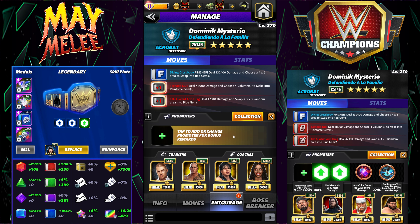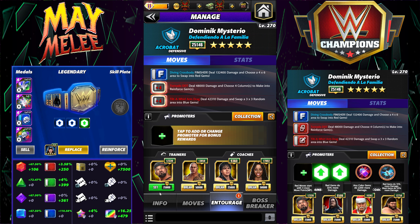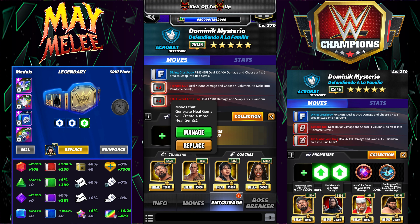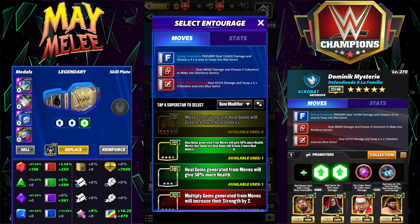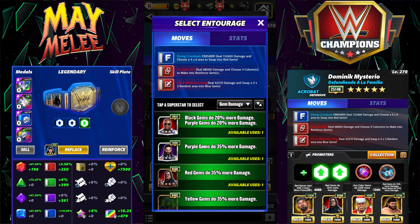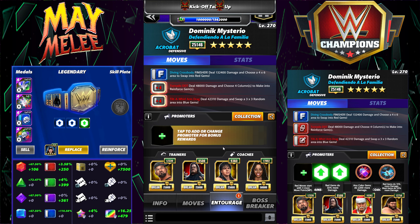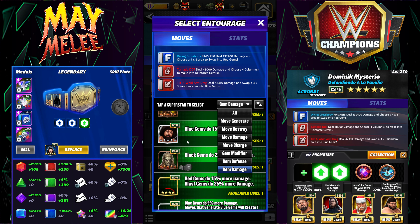Basically you're looking at turn 4. The Dive-In Crossbody is the 10 MP finisher dealing 132k damage and choosing a 4x6 area to swap into red gems. Tornado DDT is 5 MP red dealing 48k damage and choosing 4 columns to make reinforced gems. Tilt-a-whirl arm drag is 5 MP dealing 42k damage and swapping a 3x3 random area into blue gems. For entourage, we're going to run with Butch for 4 red MP to start — even with no perks, that'll get us started right away.